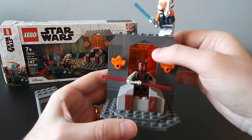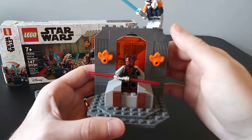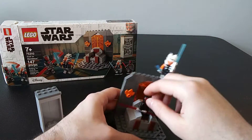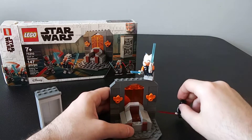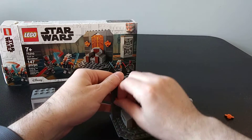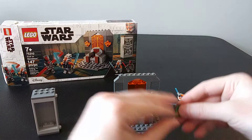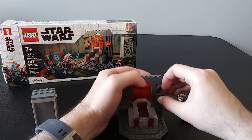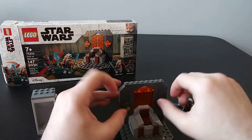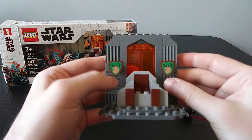If you do use it in a castle, maybe these translucent orange pieces you'd want to replace with more solid gray pieces like what you see here. You could pull these orange pieces off and replace them with other parts — maybe crests if you're putting it in a castle. I actually have a couple here to demonstrate. These are some forest crests.